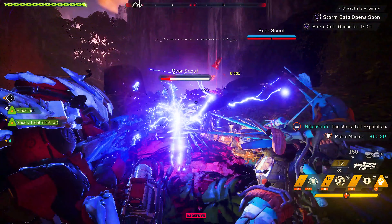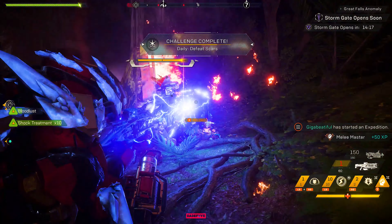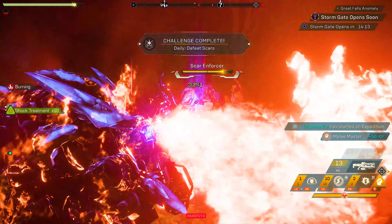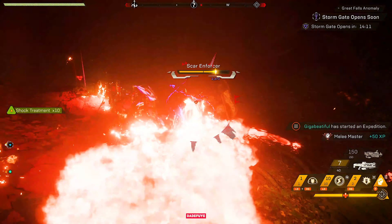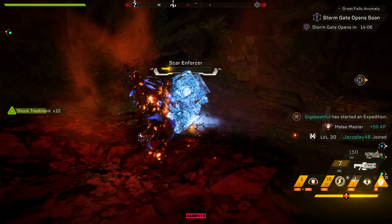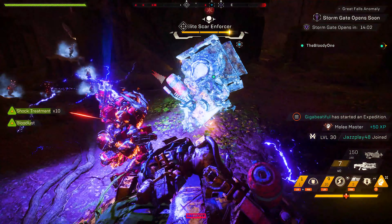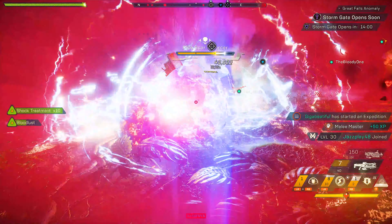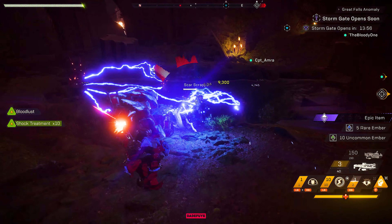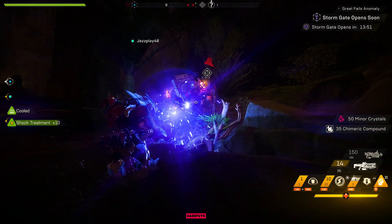Jairus Wrath has more damage — about two times more than Flash Fire — but the reason Flash Fire might be a better choice is due to the fire rate and the fact that you can chain more enemies, and chaining more enemies equals higher damage based on that secret perk. The short range of Jairus Wrath also means you're at high risk every time you use it. You have to get close, and if you're on a Storm Javelin with a low armor rating you might want to back off, because getting close will get you killed.